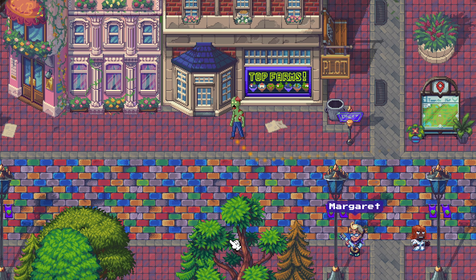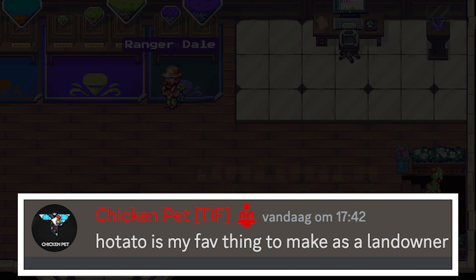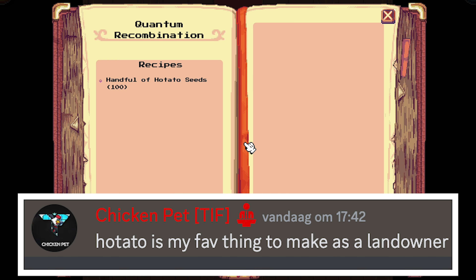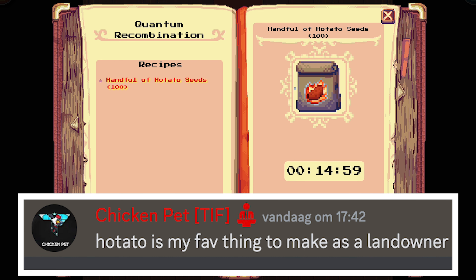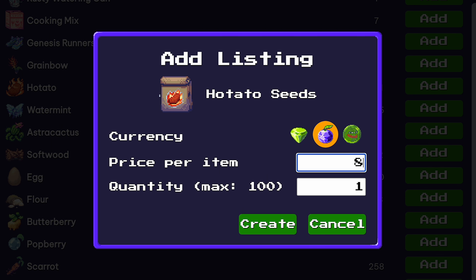Every landowner gets access to the basement of the plot store. Down here you can find the quantum recombination machine, which lets you build special items. Since only landowners can access this machine, other players have to buy those items on the marketplace and you can set the price, which could lead to profitable deals for you.